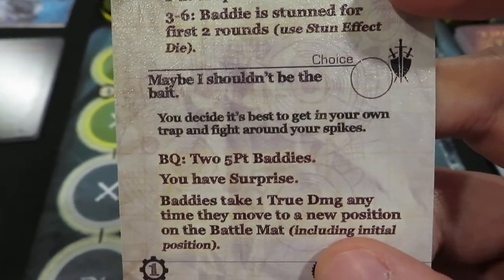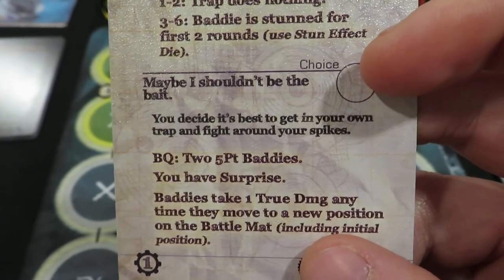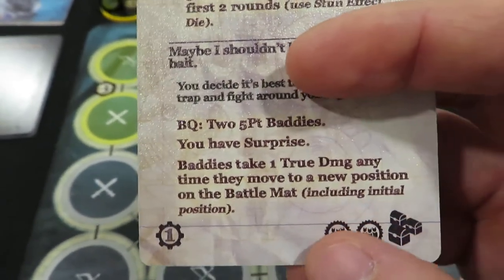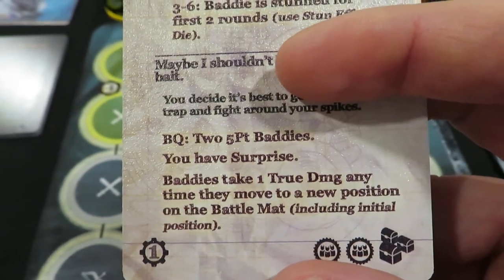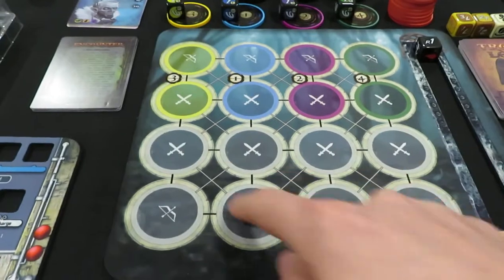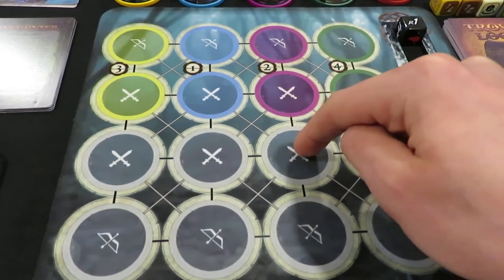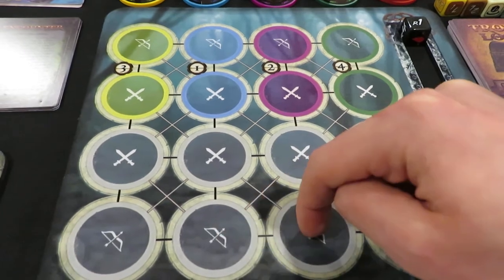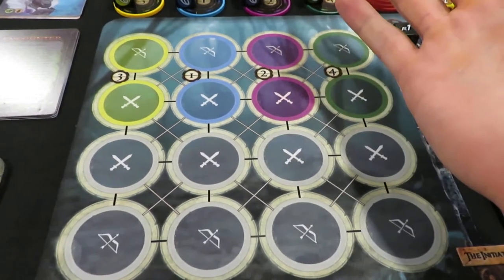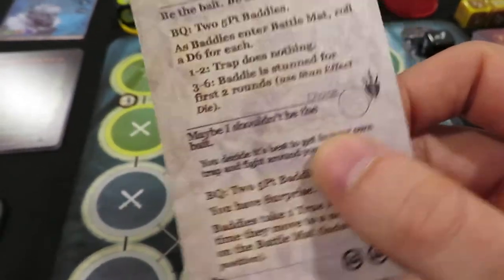The second choice says: 'Maybe I Shouldn't Be the Bait.' You decide it's best to get into your own trap, dodging and weaving around the traps in the ground and fighting around your spikes. This one also has two five-point baddies but you have surprise, and baddies take one true damage anytime they move to a new position on the battle mat, including the initial position. However, this only works against melee characters because melee characters try to follow you around the map. A ranged character will just sit in the back — so if I get any ranged characters with the bottom choice, this effect basically does nothing.